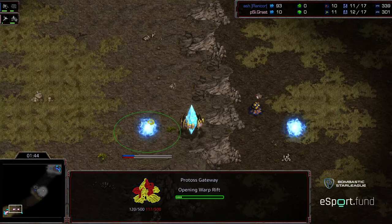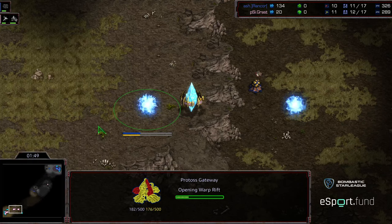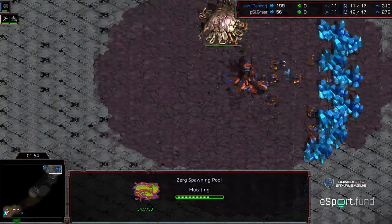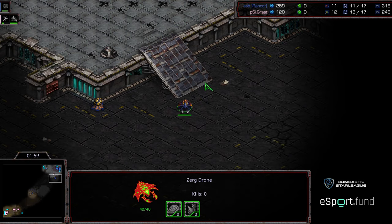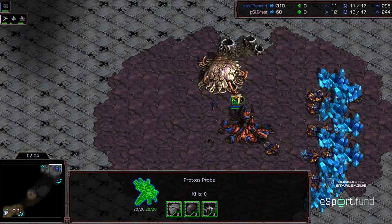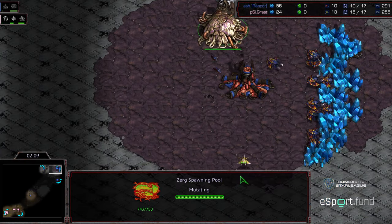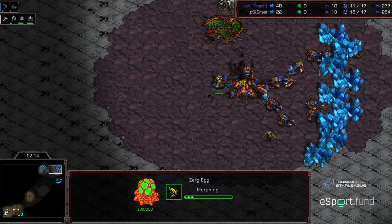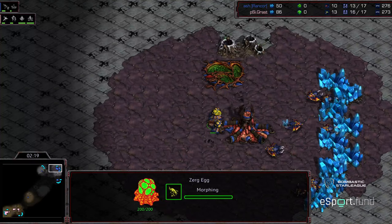Rancor should be able to see this early spawning pool and is in a position to repel the two-gate build. He's got the double gateway building and I think Rancor is just going to allow his zerglings to do his scouting for him this time. The drone is moving towards the natural expansion — looks like it's just going to be for the natural. Zergling is going to do the scouting. Spawning pool finishing, and if I was Grassed upon seeing this, my heart would drop a little bit knowing what has happened in previous matches.